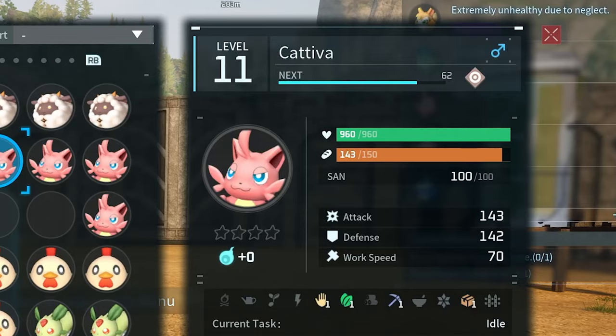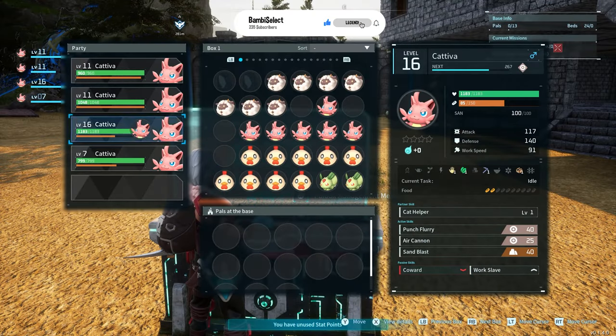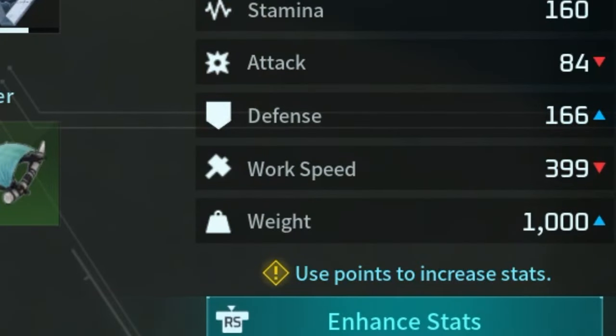The first pal I want to talk about is none other than Kativa. This adorable feline companion is a game changer early on. Not only does Kativa boost your carrying capacity by a whopping 50 when in your party, but if you gather a squad of 5, you'll enjoy a staggering plus 250 to your carrying capacity.